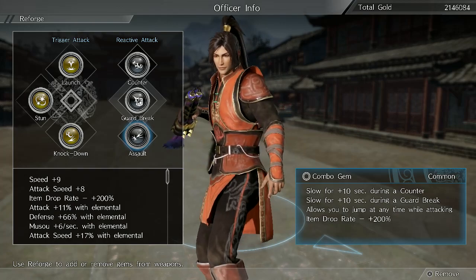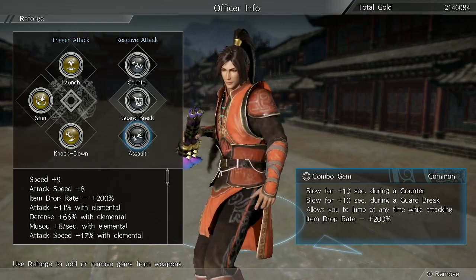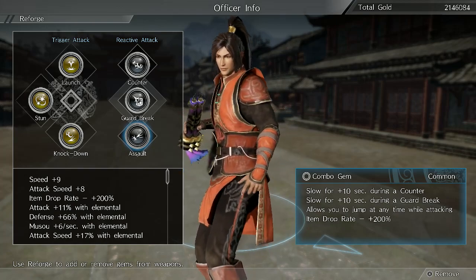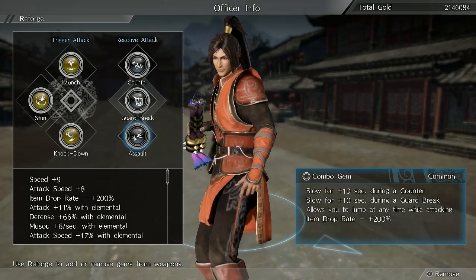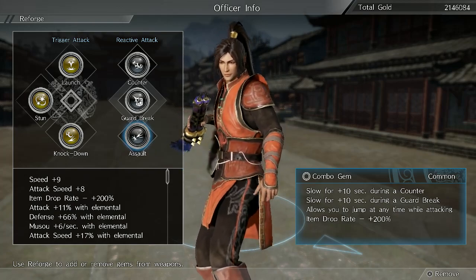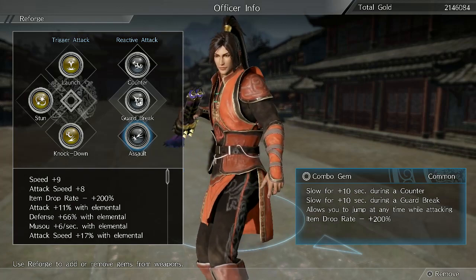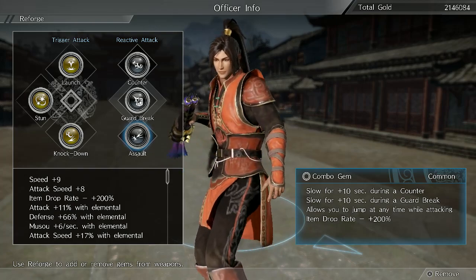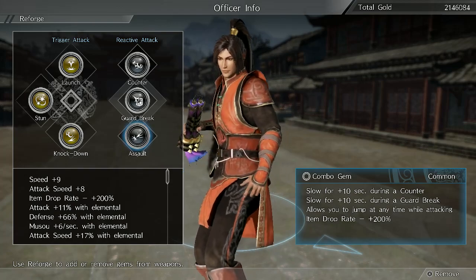Now you can obviously just make really broken stuff — you can give yourself like 90% attack speed and 5,000 strength. But what I made instead, you can see here, I have Slow for plus 10 seconds during a counter and during a guard break. What that means is it's basically going to be Witch Time. For the third slot I put the Wind Fire Wheels just so I have an extra slot, and the final one is the drop rate at 200%, which makes Lord Gems drop far more often.